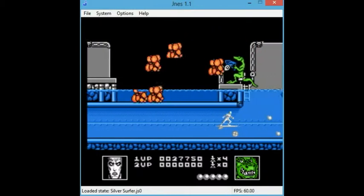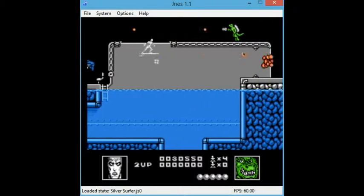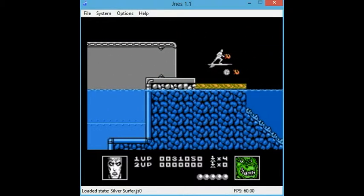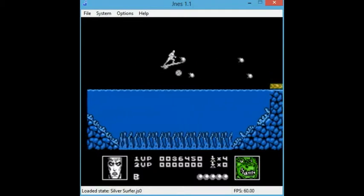This guy is annoying because sometimes the bomb doesn't seem to affect him, so I can't always kill him quick after. Another door, but there's also that other guy up there that I go out of my way to shoot. This stuff's all kind of chumpy. I grabbed an F and a B.